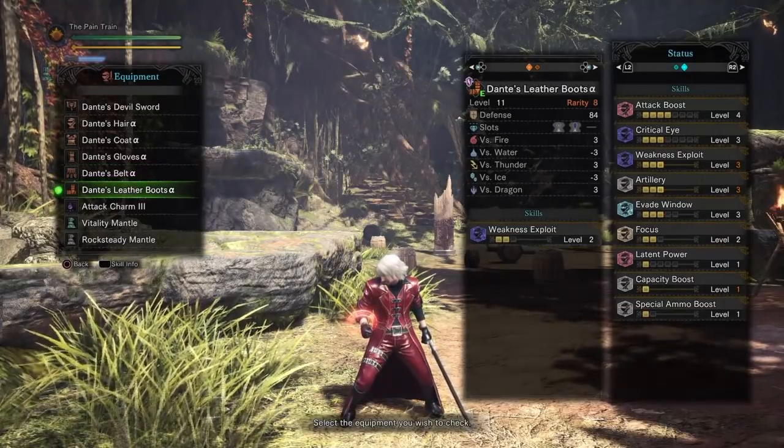Capacity Boost level 1 increases your phial capacity by 1, meaning instead of having 5 phials you'll have 6. And Special Ammo Boost level 1 increases the power of special ammunition by 10%, which is not useful for this build since you're using a charge blade — but if you use any ranged weapon it'll come in handy.